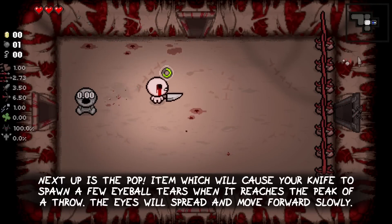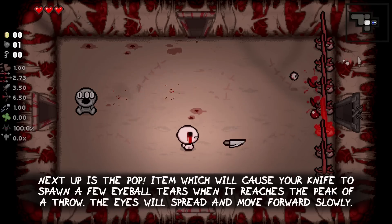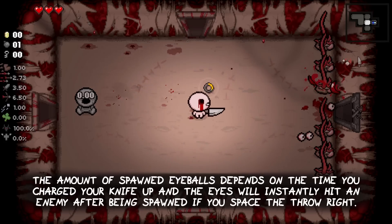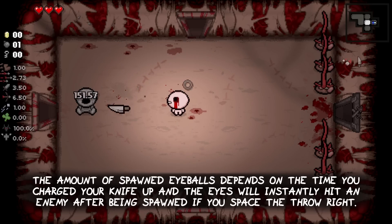Next up is the Pop item, which will cause your knife to spawn a few eyeball tears when it reaches the peak of a throw. The tears will spread a bit and move forward slowly. The amount of spawned eyeballs depends on the time you charge your knife up, and the tears will instantly hit an enemy after being spawned if you space the throw correctly.